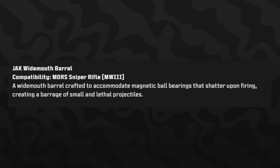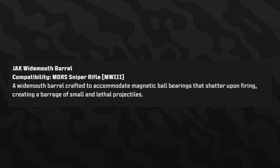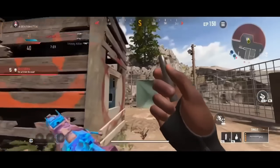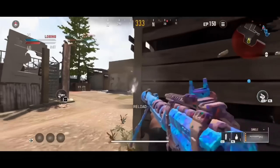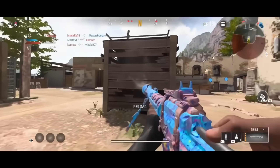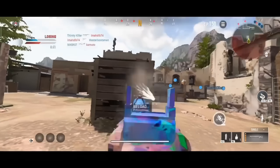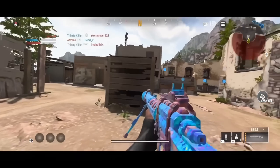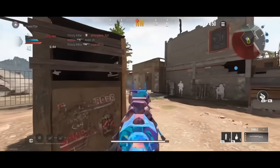The first aftermarket part is the Jack Wide Mouthed Barrel, compatible with the Mors sniper rifle. It's described as 'a wide-mouthed barrel crafted to accommodate magnetic ball bearings that shatter upon firing, creating a barrage of small and lethal projectiles.' We have early gameplay footage from Warzone Mobile, which was loaded before the season update went live, giving us our first look at this part.